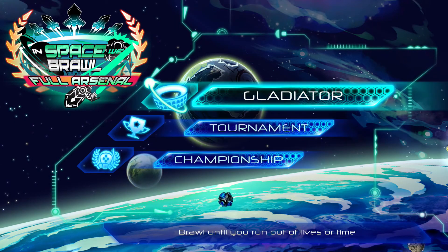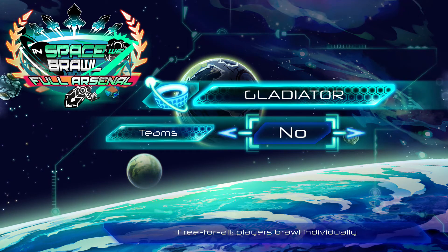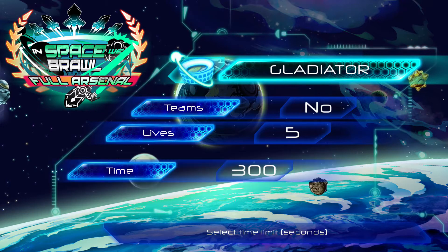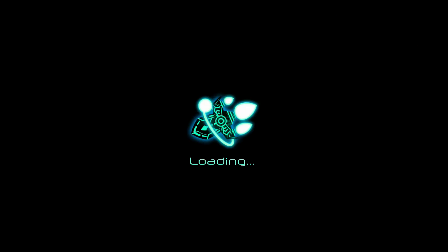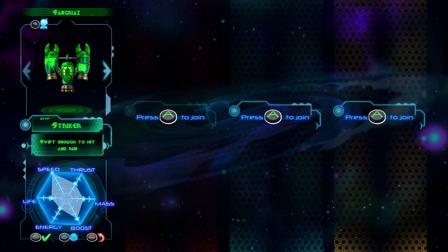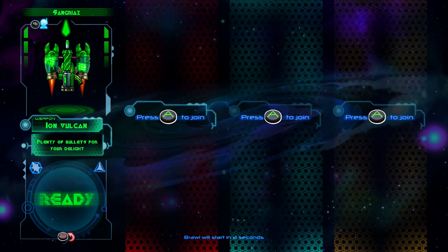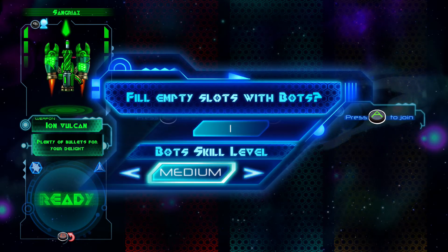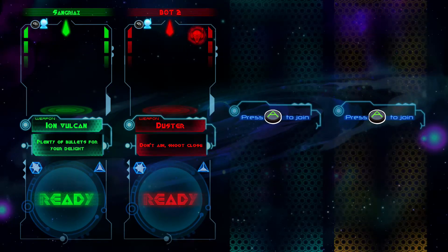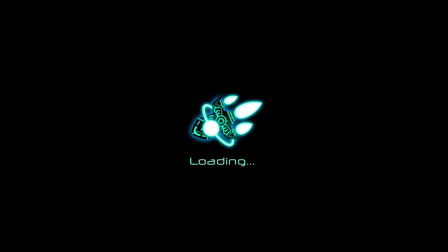Arena: brawl until you run out of lives or time, brawl for a specified number of matches, championship. Gladiator — let's not do a team play. Five lives is fine. I don't know what's going on here. I don't see any way to add bots — I guess I gotta add more teams. I'll just use the striker with the iron vulcan. Brawl starting — I'll just fill one empty slot with the easy bot. Let's do this. Choosing a different space area — I'm not sure if that means anything.